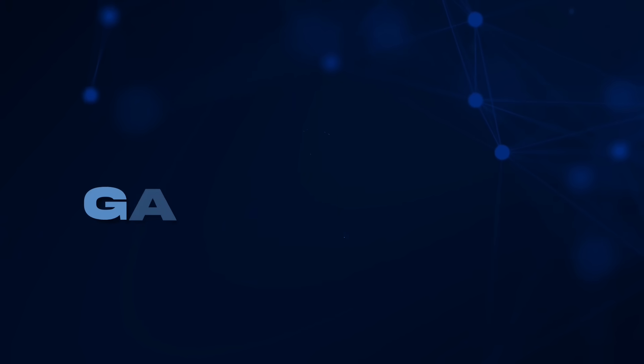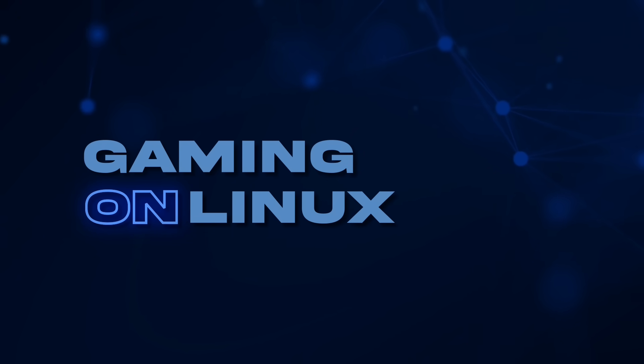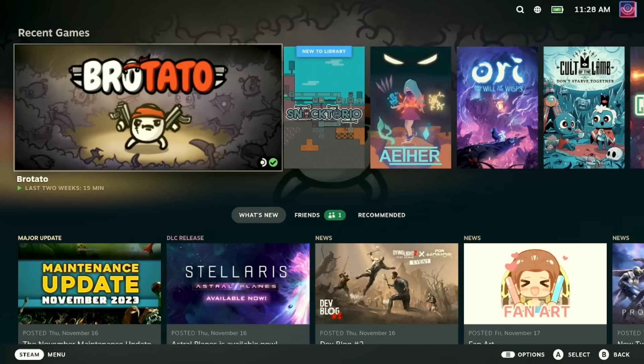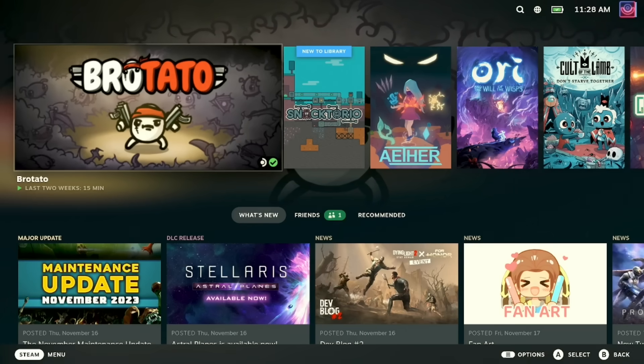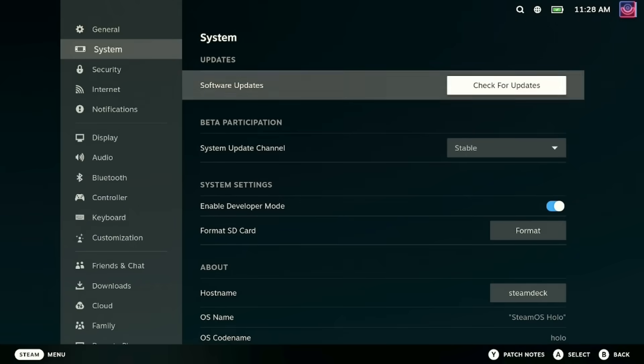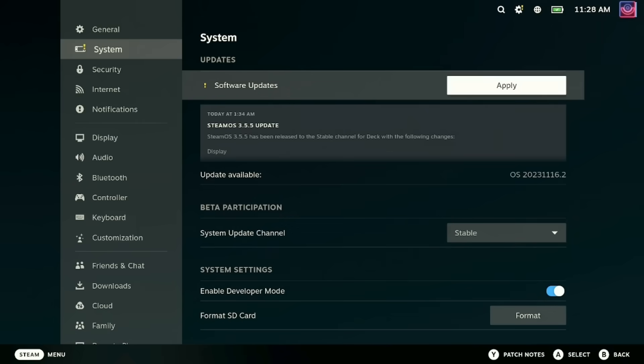Greetings Steam Deckers, Liam here. Just to let you know, SteamOS 3.5 is finally officially here and it is released for all Steam Deck owners. It's a pretty big upgrade for the whole system, from gaming mode to desktop mode. It's a long time coming too — SteamOS 3.4 was released back in December 2022, so we're nearly a full year since the last big system update. A bunch of the features I went through in my SteamOS 3.5 beta video, but let's have a bit of a refresher.